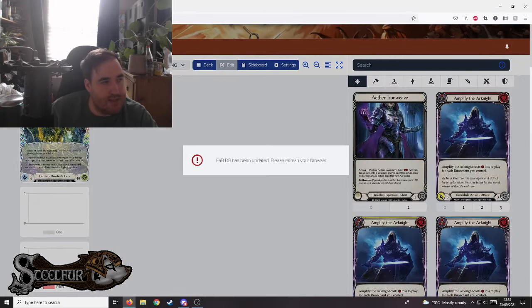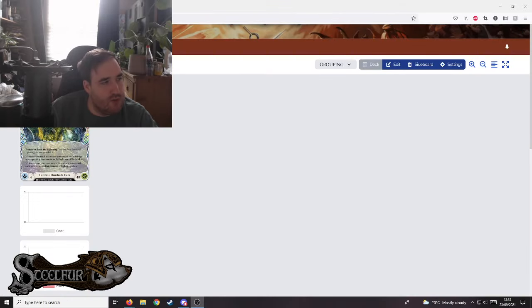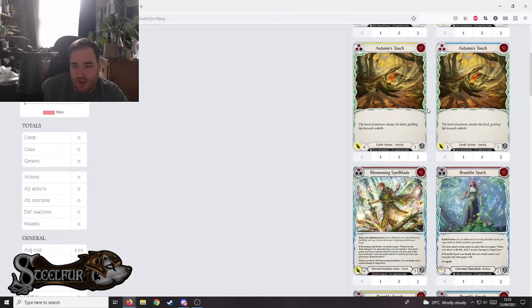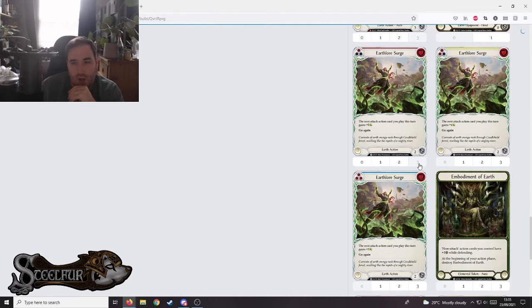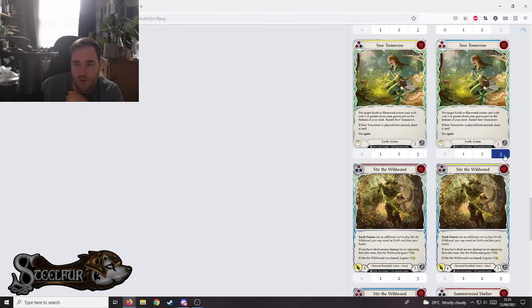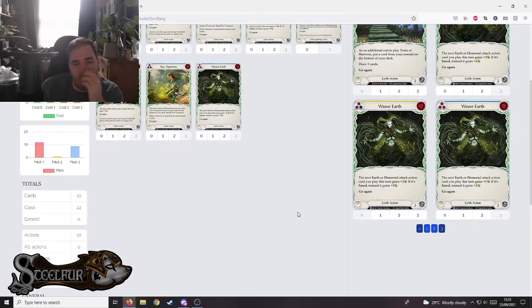So let's go to Briar the Numbers on FabDB. I personally feel Earth Briar cards are slightly better, so I'll type in Earth and see all the Earth cards that come up. I'm including Animal Mount Heroic, Earthlore Surge because it's really good, Pulse of Candlehold, So Tomorrows — I really like Elemental cards to be non-attack actions — and Weave Earths, because those are very good as well. That gives us 22 Earth cards.